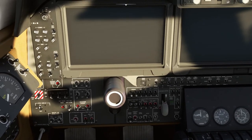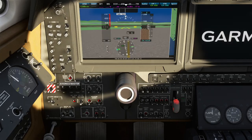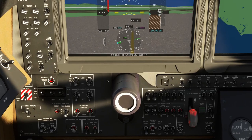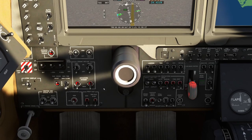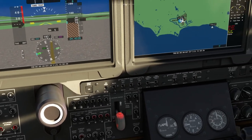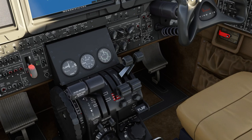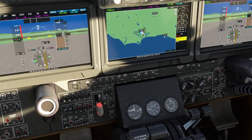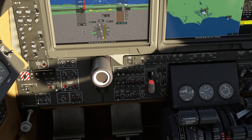First things first, we remove the yoke cover. We turn on the batteries, turn on the generators, and turn on the avionics master power switch which powers up the center display. We arm the ignition, then start the engines. By default when you get into the aircraft, the fuel condition is halfway for both engines. We increase the throttles to idle, and the warning goes away — it's now just warning about the pitot heat and the ignition being on.